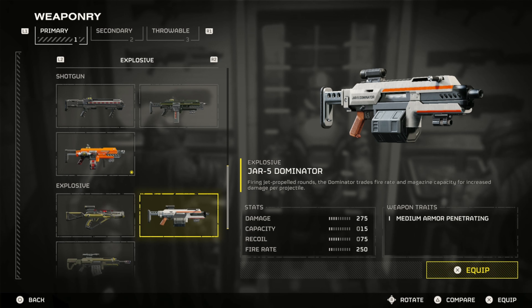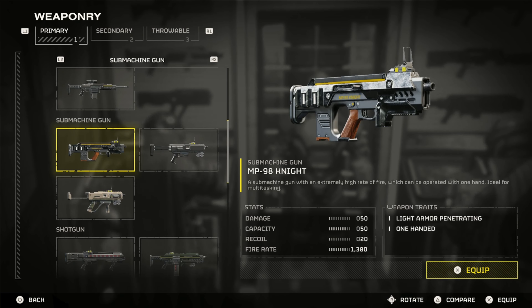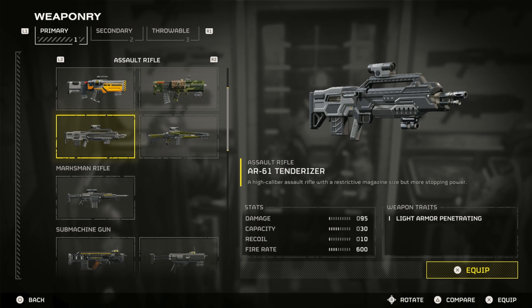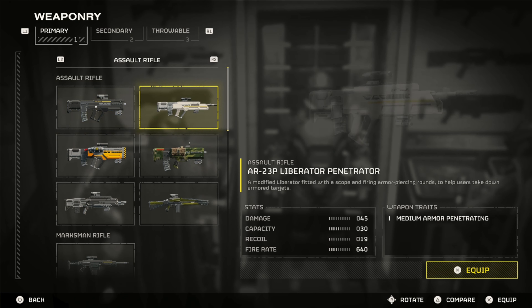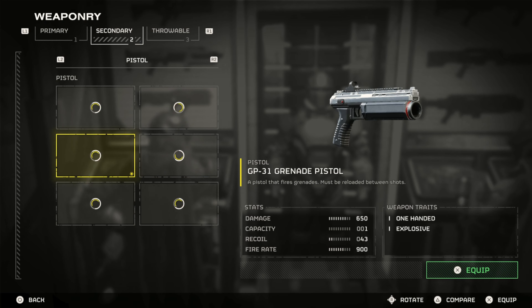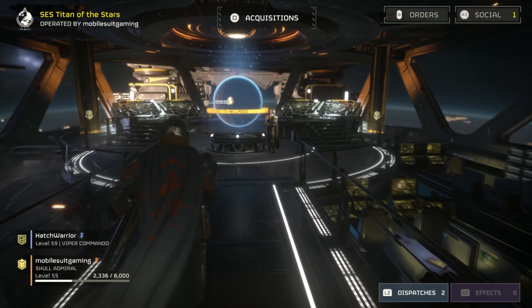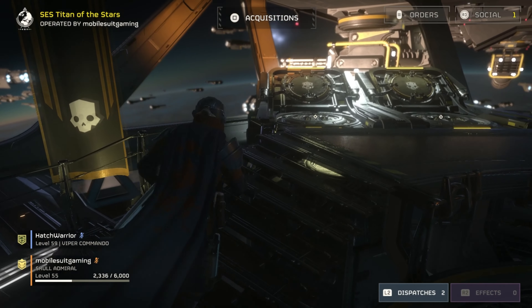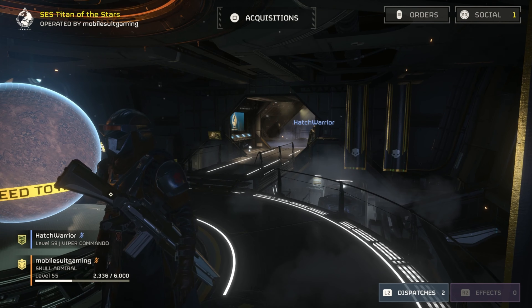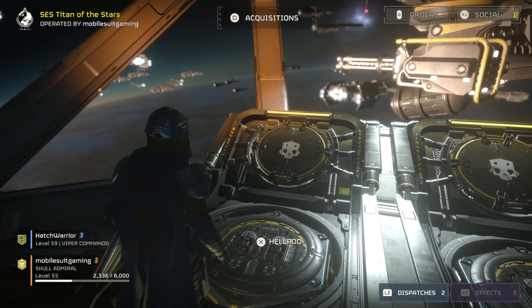I don't have the Dominator — I think it might be part of one of the regular warbonds, maybe Steel Veterans. There's still a couple things I haven't bought. All right, I'm gonna go with the Adjudicator. I'm keeping my grenade pistol, that's all I'm swapping. Just swapping my primary.